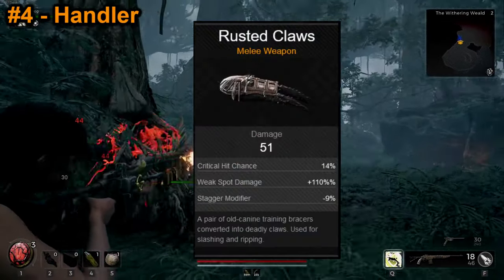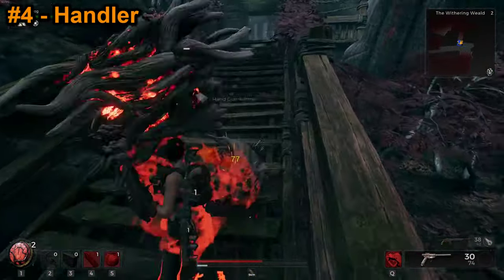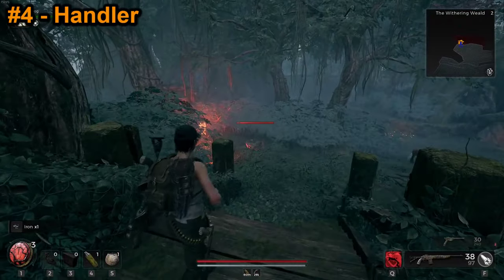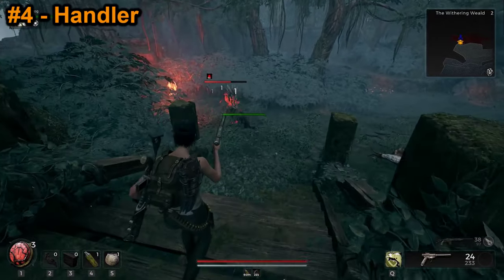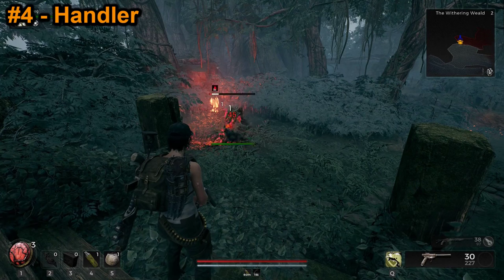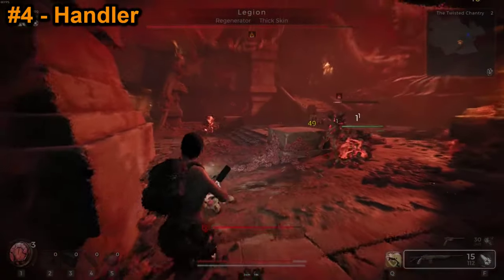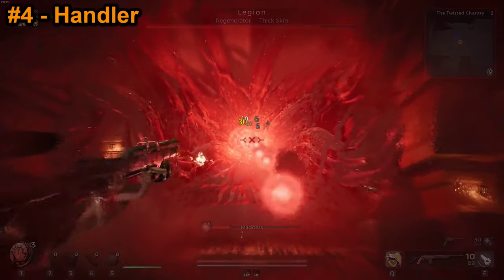The melee weapon for the Handler is the Rusted Claws, and these things are pretty okay. They do decent damage and frequently land headshots, but have some weird tracking that can cause them to miss sometimes, and a pretty short attack range. Now let's talk about the dog itself. The dog doesn't do a lot of damage, but he does do some damage and it's free. More importantly, he inflicts bleed on enemies, which causes damage over time, and also reduces healing effectiveness received by the target. This is essentially a hard counter to bosses with Regenerator — far and away the hardest boss modifier on Apocalypse difficulty, as it can essentially triple the effective health a boss has. The dog won't be able to hit every boss, but the ones he can hit will be made much easier.